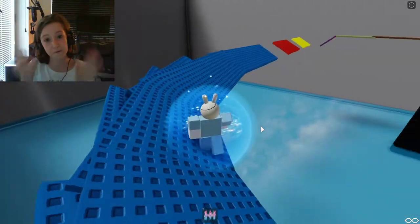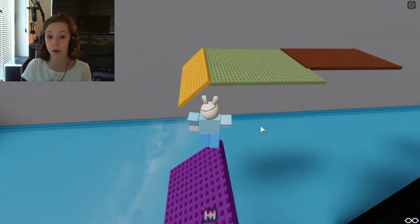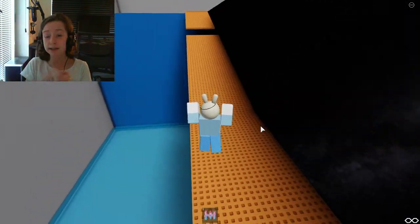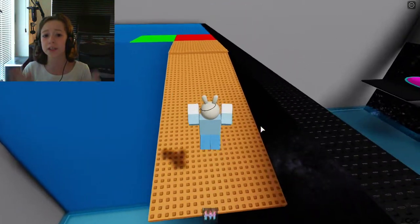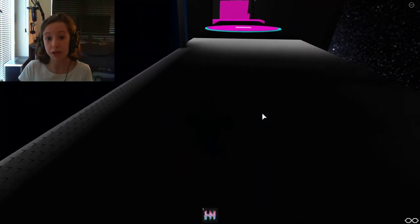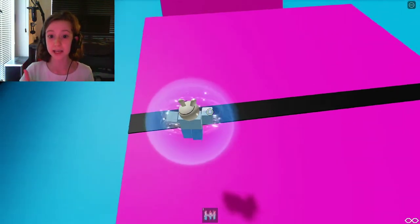We're currently in one of the levels - the first level where you go into the levels inside a box. At the end of this part there is a red and a green platform. You want to go in the green one and it will take you to the next level. If you go in the red one you will just fall to your doom.